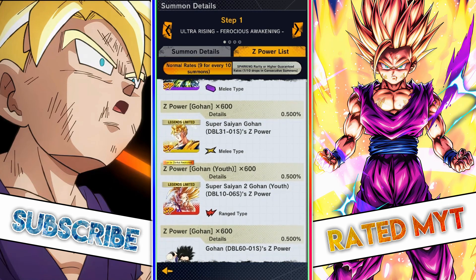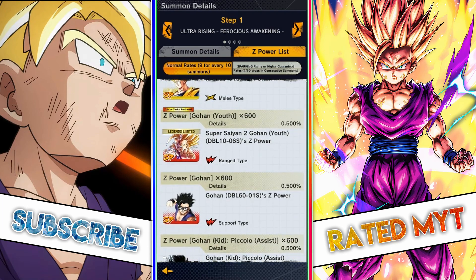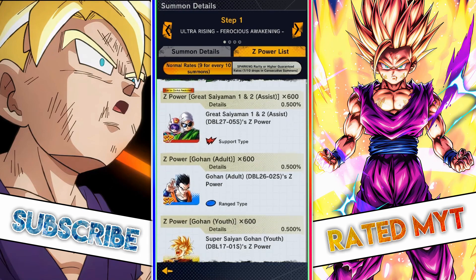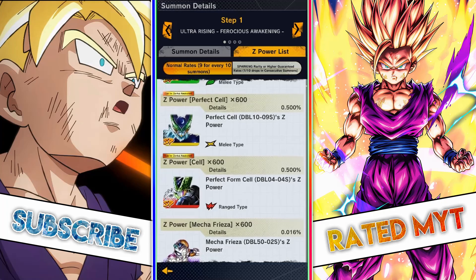You've got Super Saiyan Gohan — not that good. And then the OG broken Super Saiyan 2 Gohan — not that good anymore. Gohan glasses could be alright. And then this is garbage — this is Zenkai Bench. Garbage, garbage, garbage, garbage, garbage, and decent, and so on and so forth.